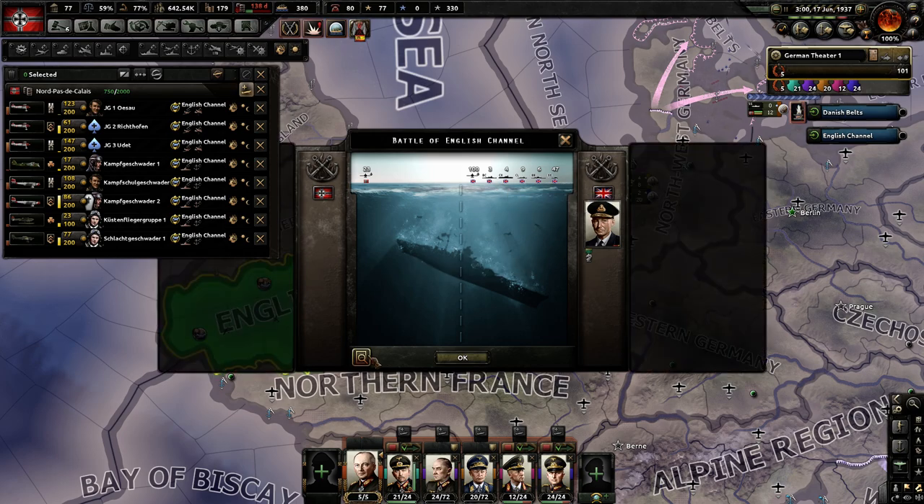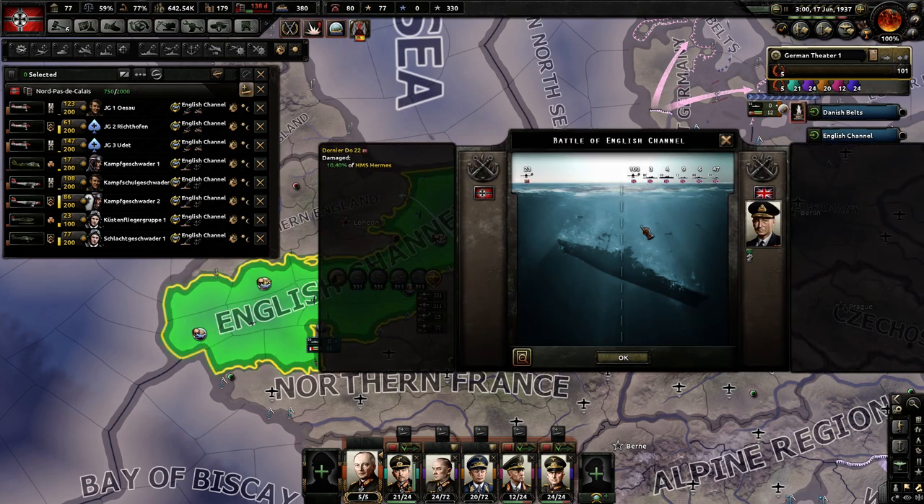We attacked this fleet. It looks like they have three carriers, three battleships, cruisers, heavy ships, and destroyers. So they have quite a huge fleet there.